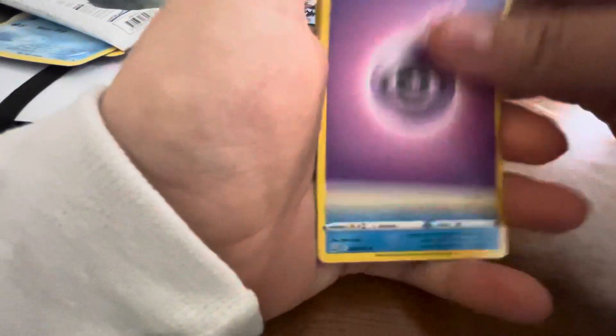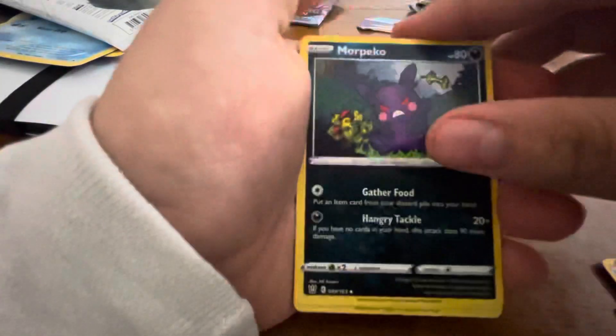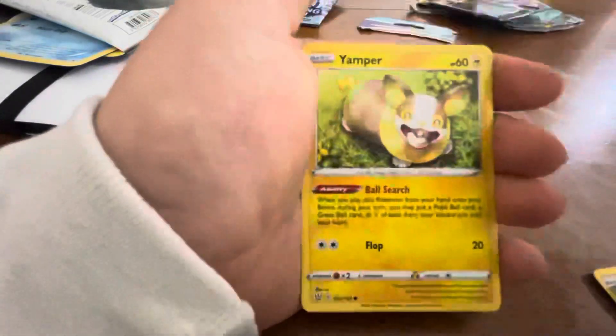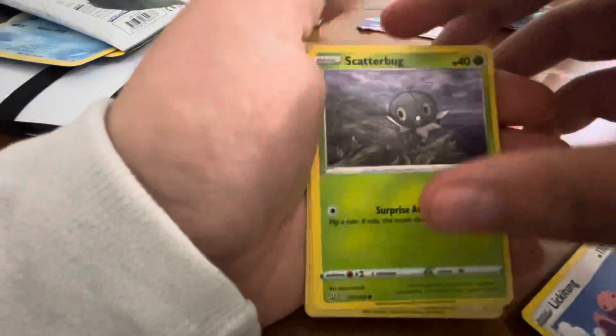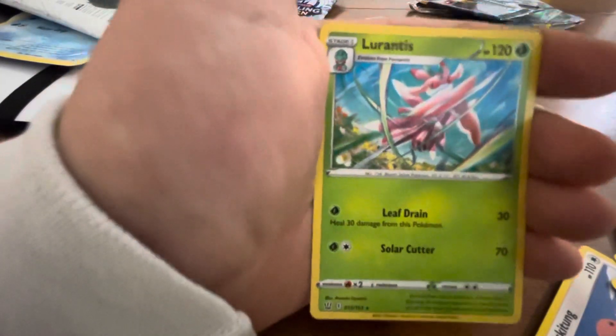We got an Energy, Bruxish, Tool Jammer, Morpeko, Zubat, Lickitung, Grappler, Scatterbug, Galarian Mr. Mime, a Reverse Holo Corneus Focus, and a Larentus.